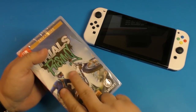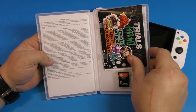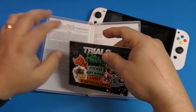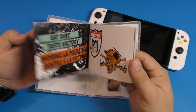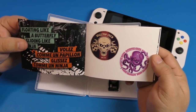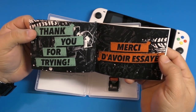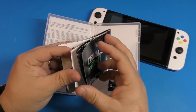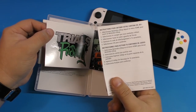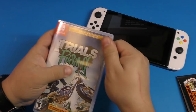Let's open this up. This right here is the sticker book — yes, sticker book! Look at that, that looks pretty damn cool. I did not expect that. There's also the code for the expansion pass, which I'm not going to show right now. And there's the game cartridge. We're going to go ahead and start playing right now.